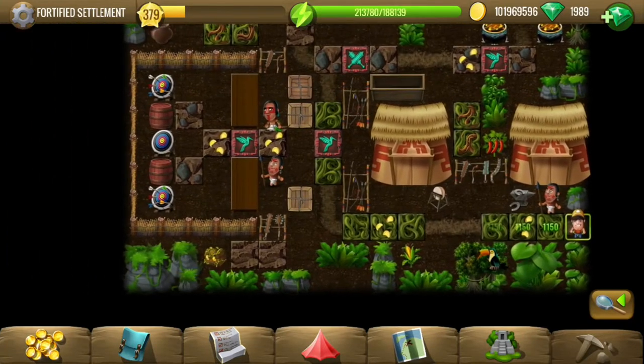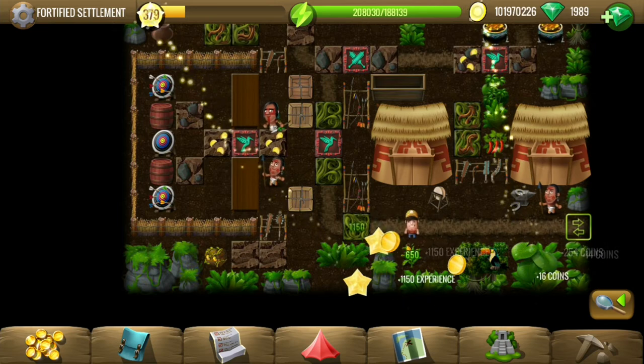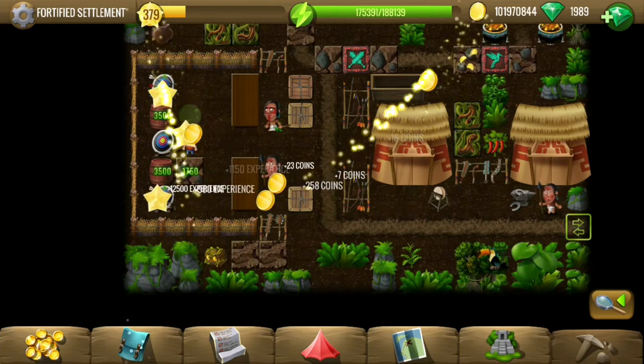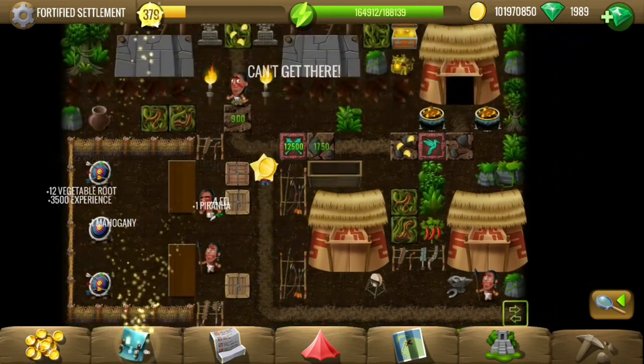Hey y'all, welcome to Fortified Settlements, the 9th location of the Hoodsy quest line. So in the previous quest we fed the warriors, and now it's time to check their strength. So that is our next quest.